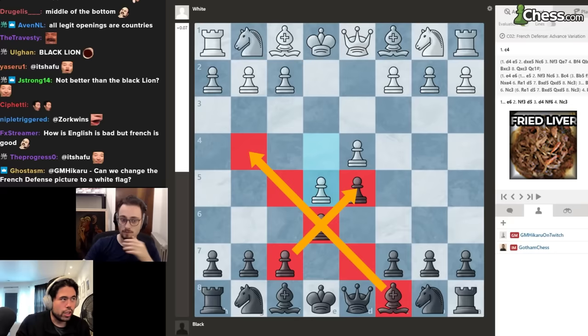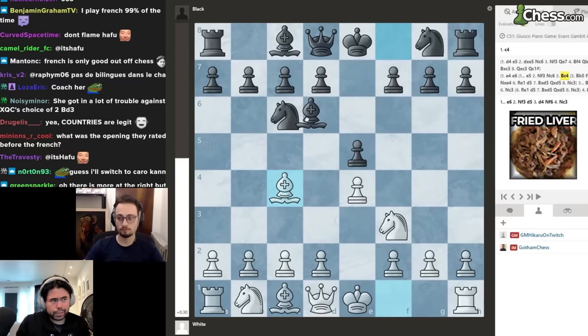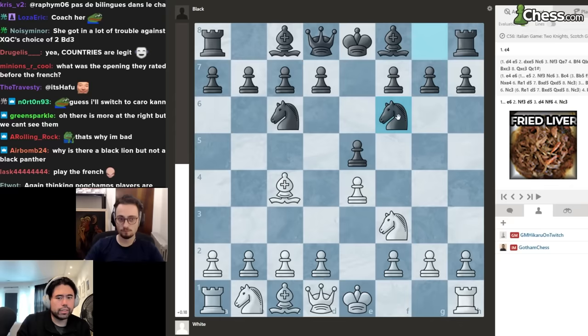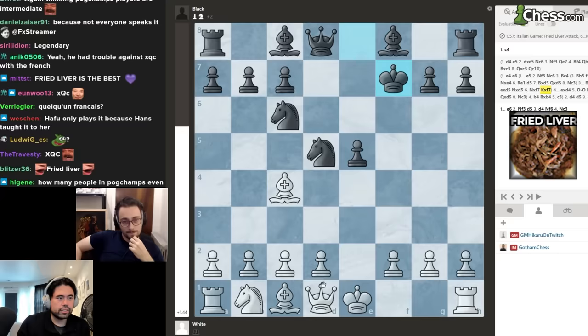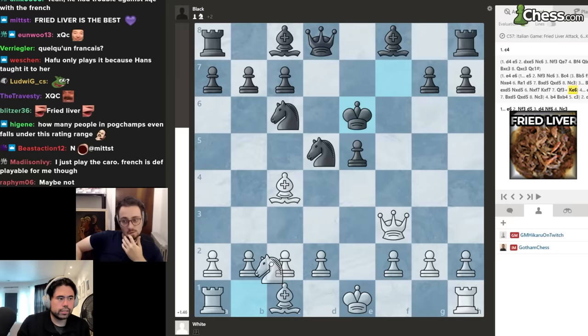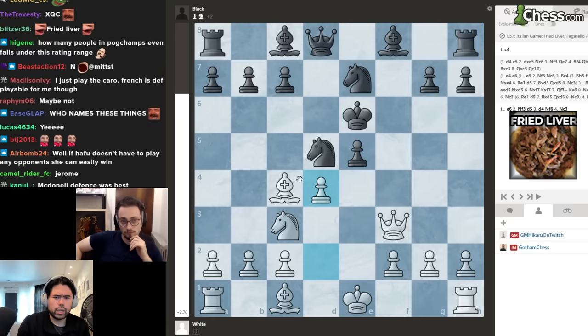Next up is the Fried Liver, which should have occurred in Hafu's game against xQc yesterday. It's e4, e5, knight f3, knight c6, bishop c4, knight f6, knight g5, hitting f7. After d5, bishop takes, knight takes f7, takes, queen h5 check, hitting the knight and king. King e6, knight c3, and after d4 — according to modern theory this is winning by force for White.